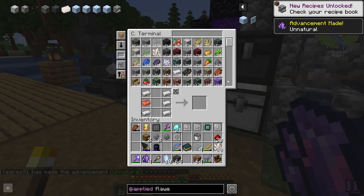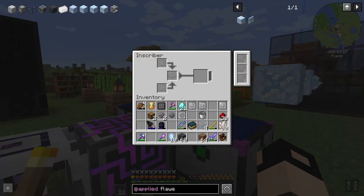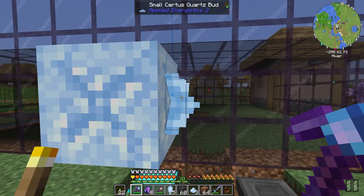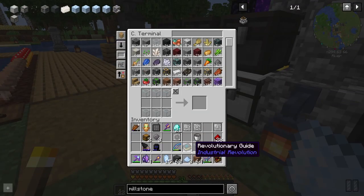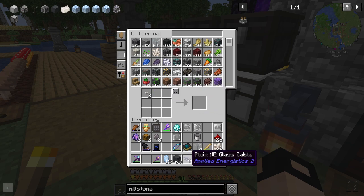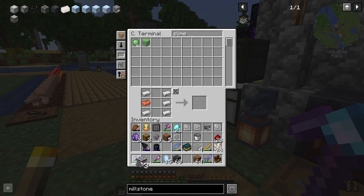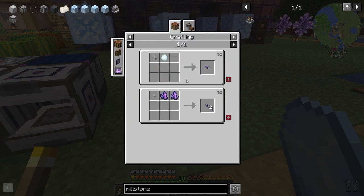Right, ME controller goes here, perfect. Next we can use a millstone to get some dust from the quartz crystals. These guys are growing — they go small, medium, nice. I need some dust to make quartz fiber, and that together with two fluix crystals gets some fluix ME cables. I want more inscribers — one, two, three. We need more fluix crystals.